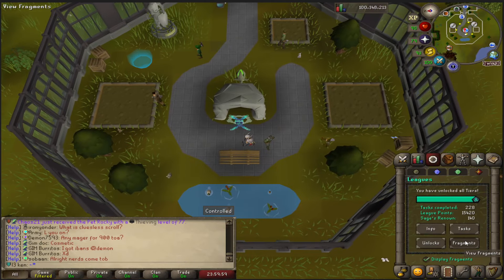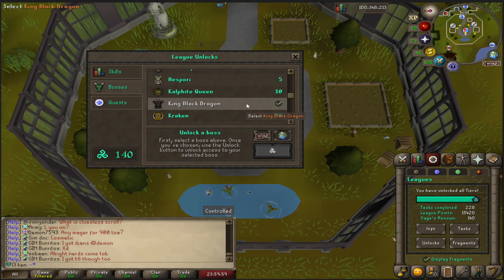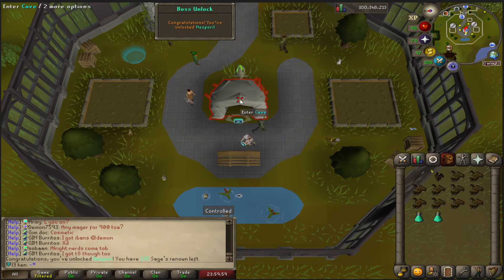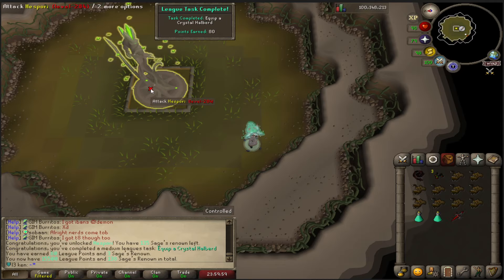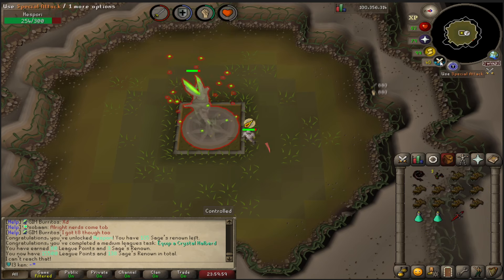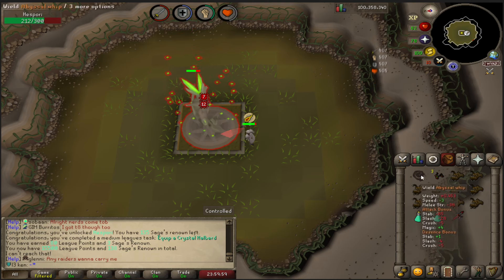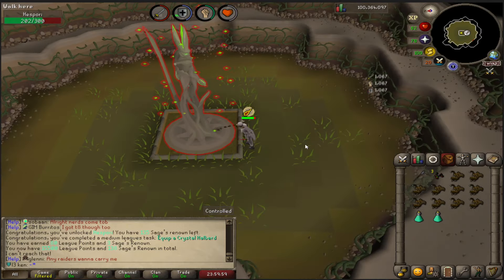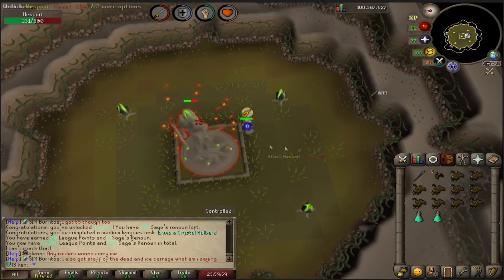I've racked up a few Hispori Seeds while skilling, so let's go ahead and unlock that, just because that's going to be a fairly convenient little boss. I believe I just Pray Mage and can go all in here, so I've been told. I think the Crystal Halberd is a lot better with full Crystal Armor, but I'm not down for grinding Gauntlet for those Seeds right now.